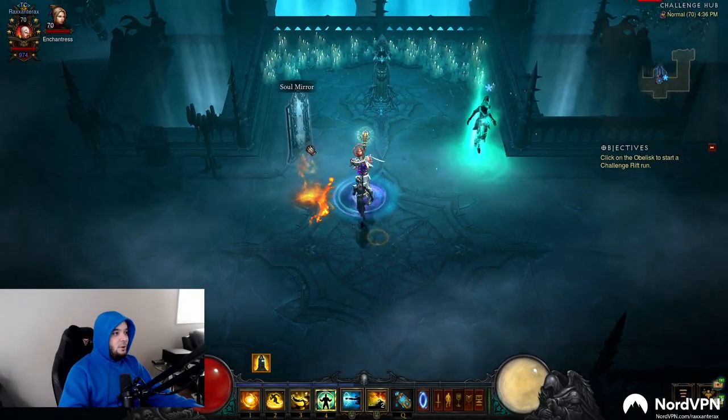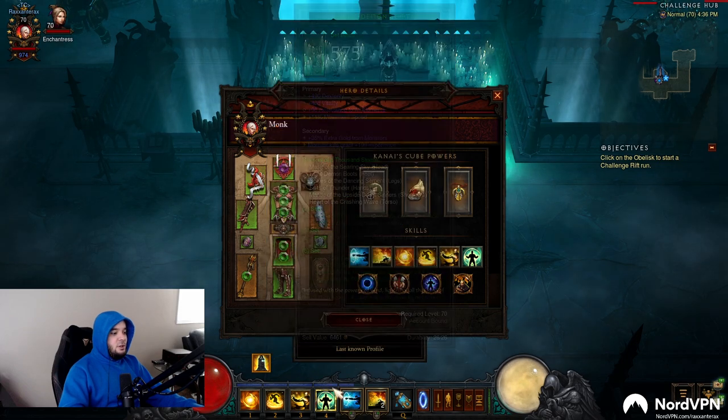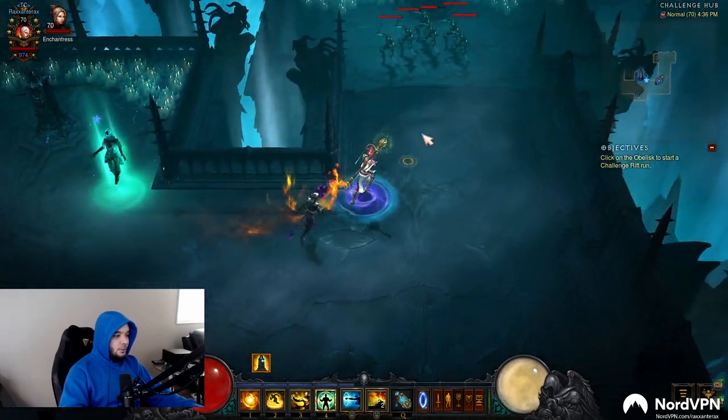Hi everyone, it's Rax, and welcome to another challenge guide. Got a Raiment monk here. Essentially, you dash and then you use your spirit generator, and everything kind of dies. Not the best build out there, but you will be able to get this down.